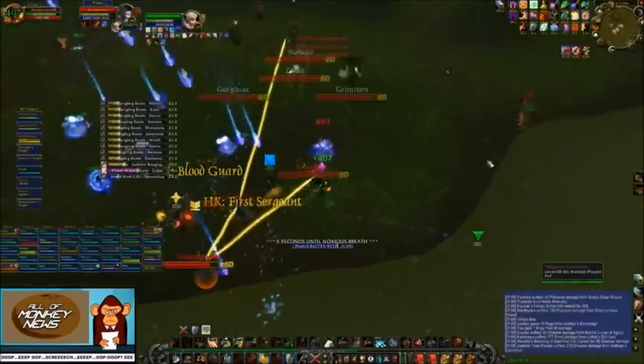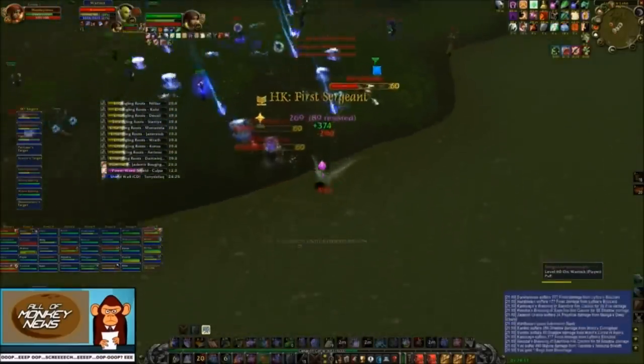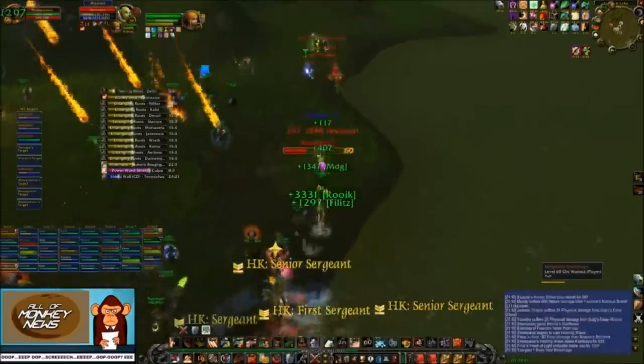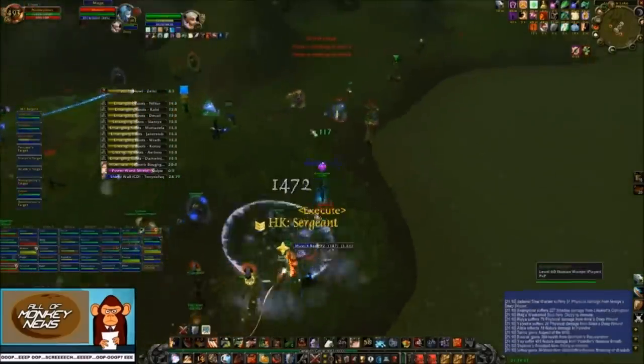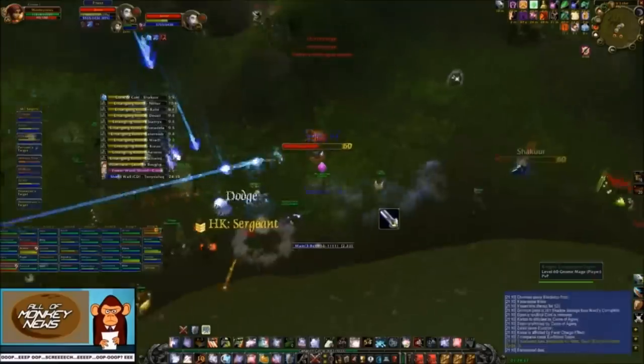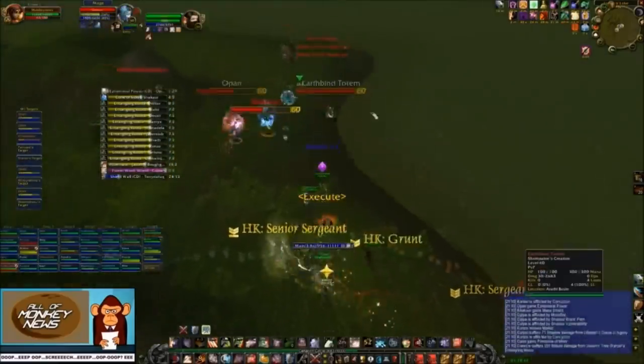Another really nerdy thing you can do to get an advantage here is level a warlock to level 20 — the level that locks learn to summon. Having warlock alts parked at world bosses to summon is hugely helpful in securing speed kills. When I played in Nope on Nostalrius, it was a requirement for all raiders to have multiple level 20 summon locks.